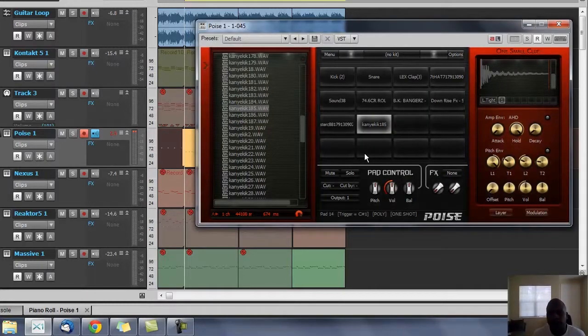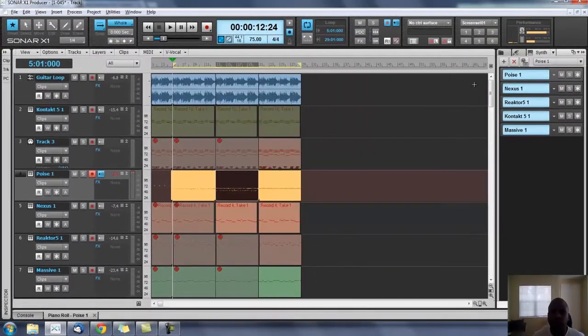Poise has 16 banks, I think it has more banks than that, but at least it has layers. And even if it doesn't have more banks, you can stack things - just open up another instance of Poise, no problem. Everything is really limitless, just like with anything. You just have to really learn to understand everything.